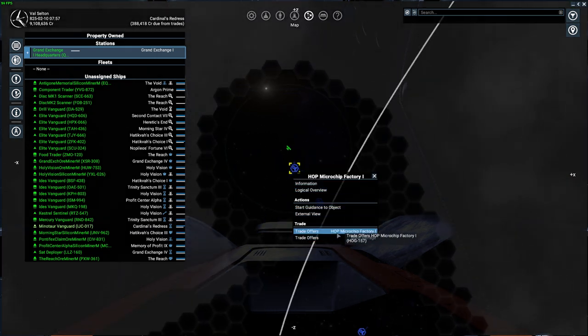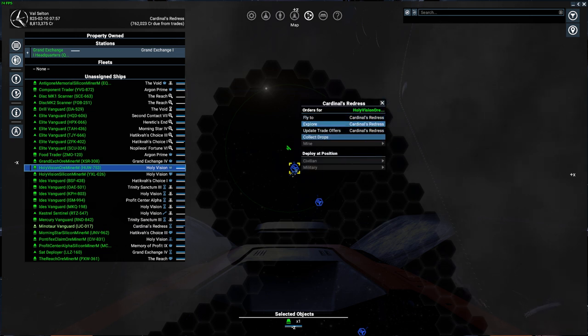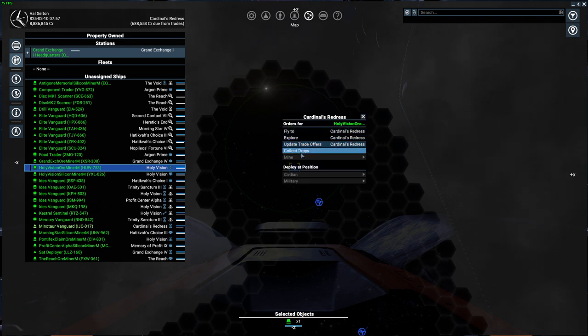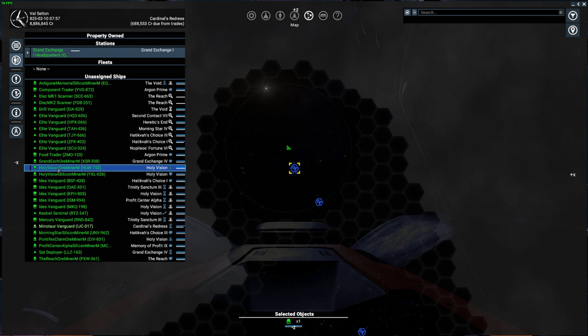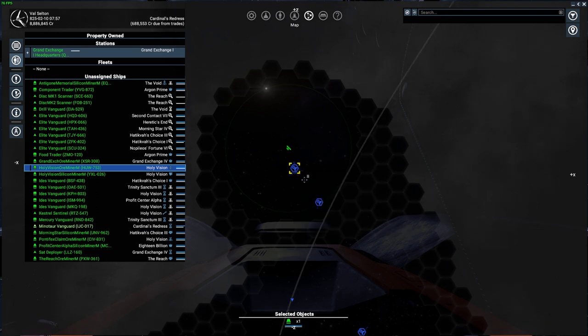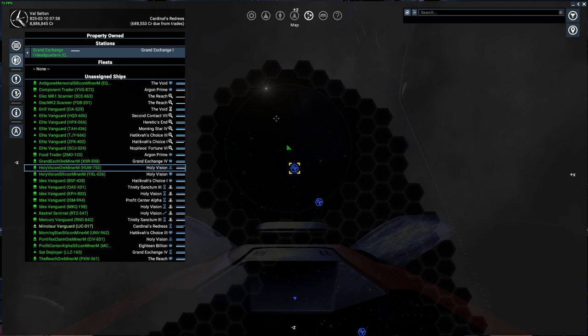Trade offers here are for me or for a station's build storage — that'll be discussed when we cover building stations. However, if I select one of my ships, right-clicking gives more information relevant to that ship and its captain. Right-clicking on a station now means that Holy Vision miner will trade with that station, not me. Other options include fly to, dock, attack, or attack multiple objects.